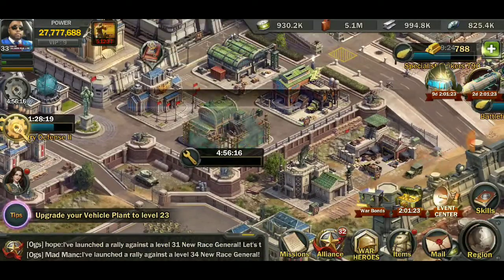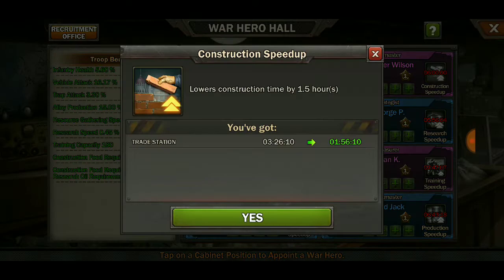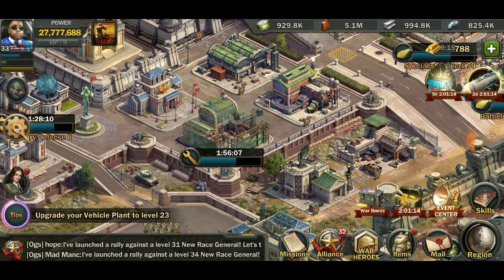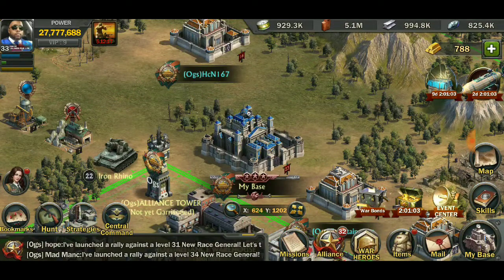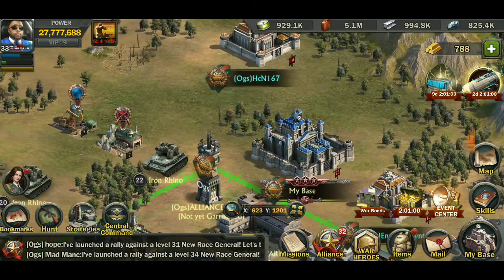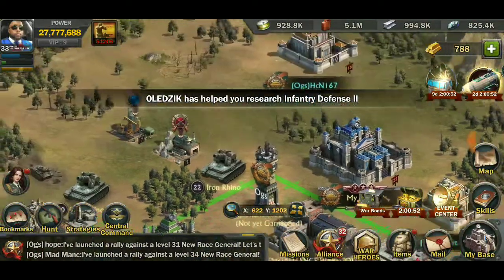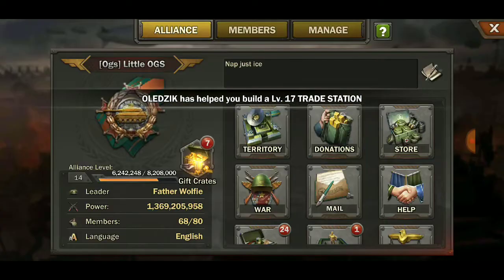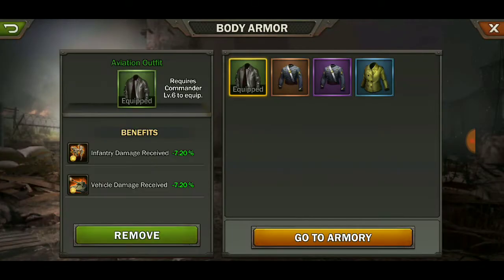We're having a kill event this week, so let's go ahead and speed up construction. That construction will be done and what we're going to do is also send out our troops to do some gathering. I wish we had two different things we can use — actually we do. Let's put our farming gear on.